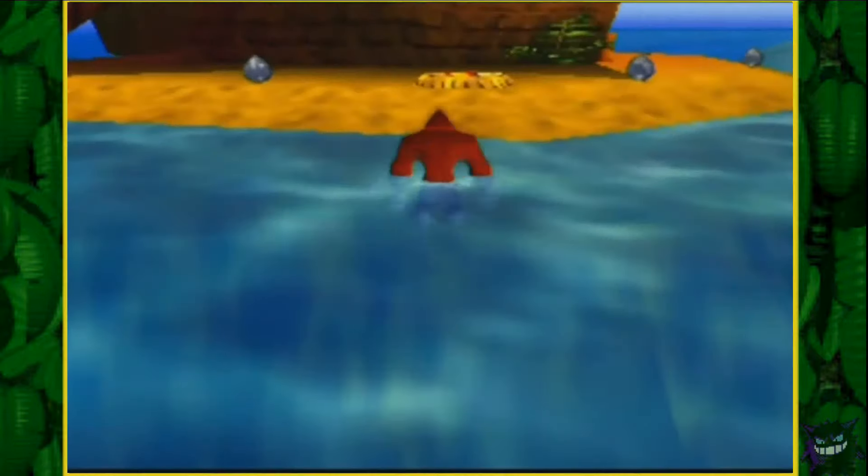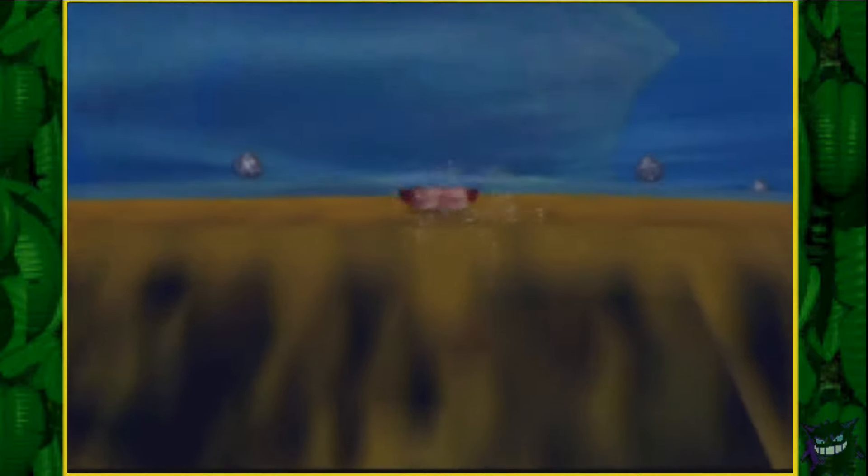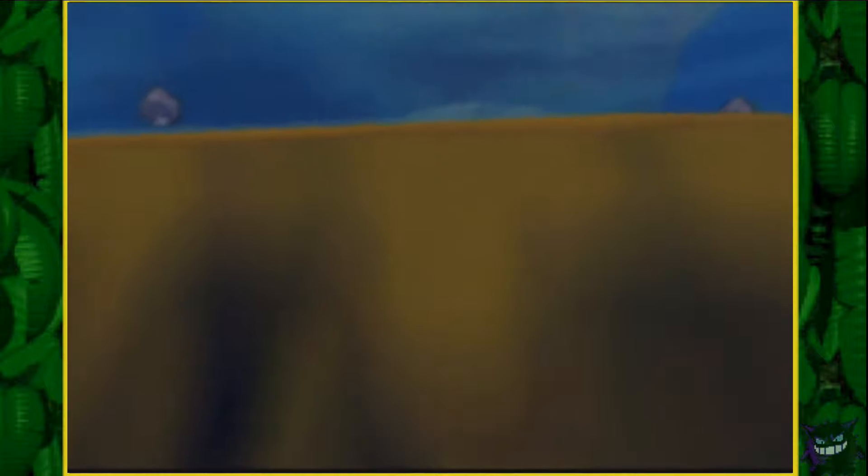Like swimming through walls, there's a trick called swimming through shores where all you have to do is dive and hold B right on the shore and you'll clip right through.